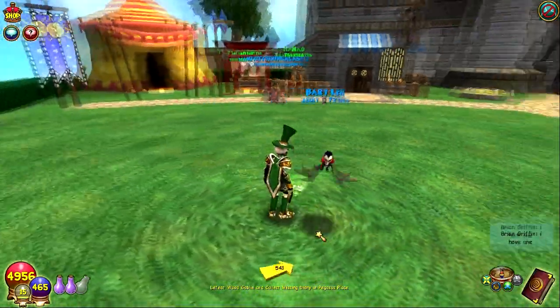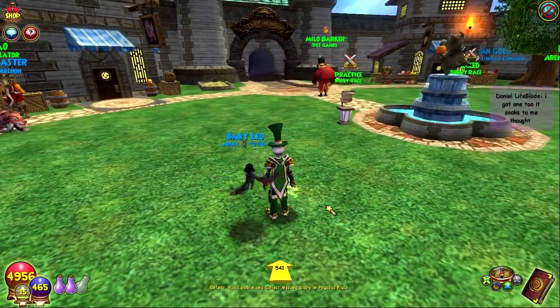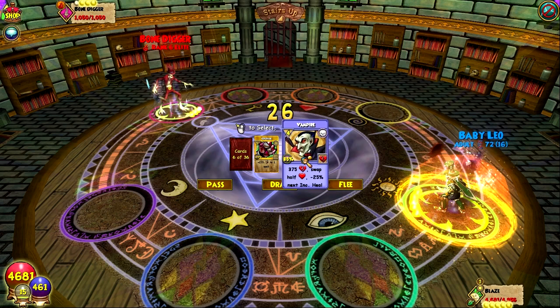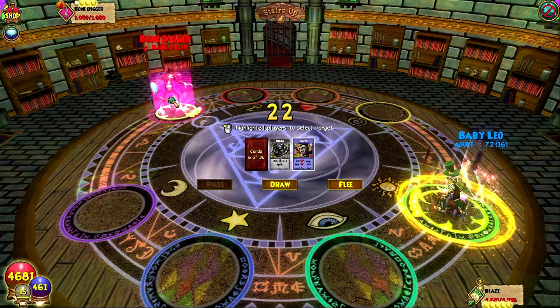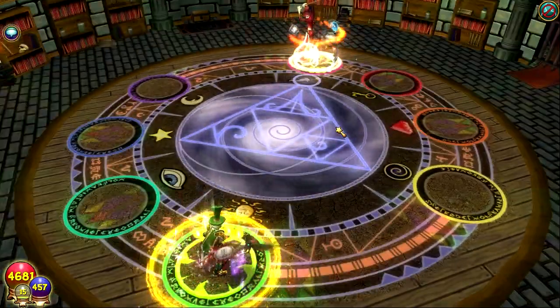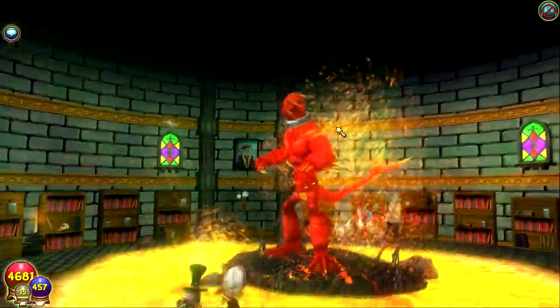I'm going to go ahead and find a boss so we can use the vampire spell and you can see that infection. Okay, here we are ready to use the vampire spell. There it is up close. I put a hex on the enemy and I also have a negative 25% weakness on me currently.